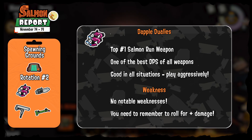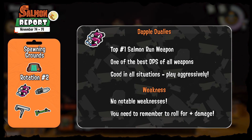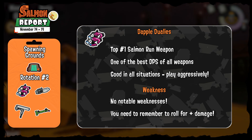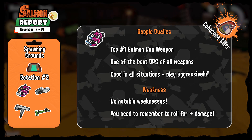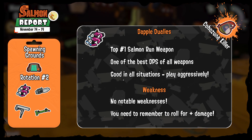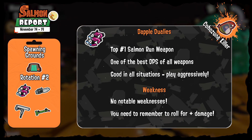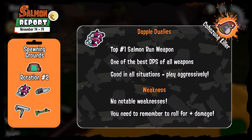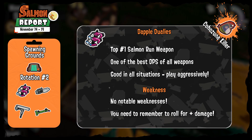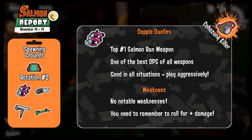The Dapple Duelies are pretty much the number one weapon for Salmon Run — it's just that great. It has one of the highest DPS overall, making it a prime candidate for Kohazuna during extra wave. It is versatile and good in any situation; it all depends on how good you are as a player. As long as you roll for more Duelie damage it's pretty much the carry weapon. It doesn't really have any weaknesses — maybe a bit lower range, but remember to roll for increased fire rate and you'll be fine.